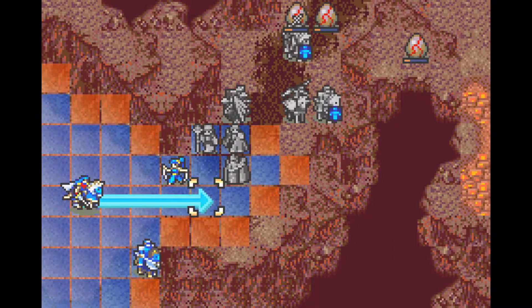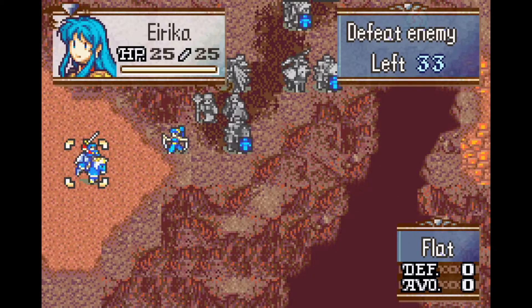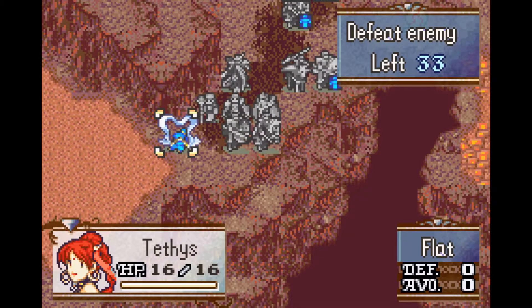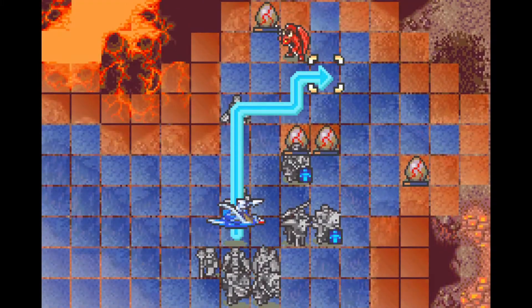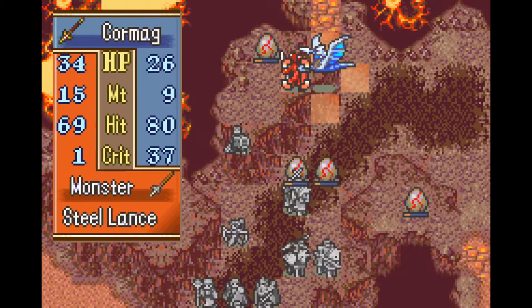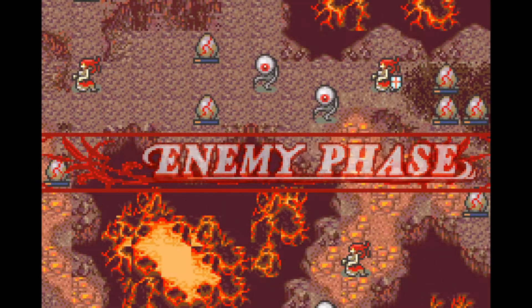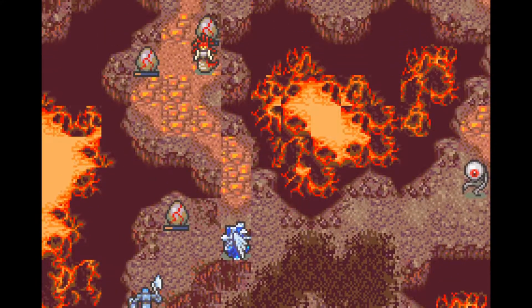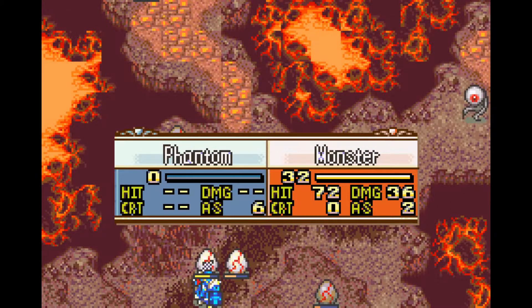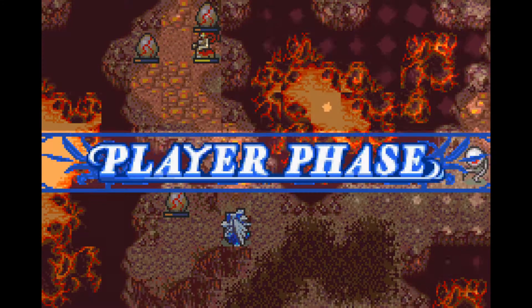During this first turn I have to use Barrier on Cormac, because otherwise he would get one-shot by one of the Gorgons that start on the map. I also have him kill a Gargoyle so that Gargoyle can't kill the Phantom that I put as close to the Gorgon as possible. I killed him with a PS crit, because then the Phantom ends up dying and I wanted the flexibility of getting the extra movement boost for the Phantom from being summoned in a different position, but I didn't end up using this.